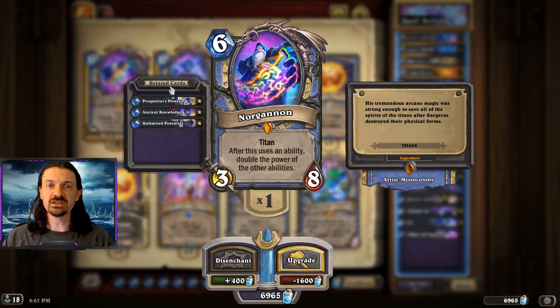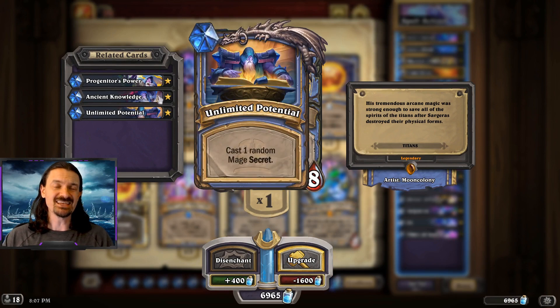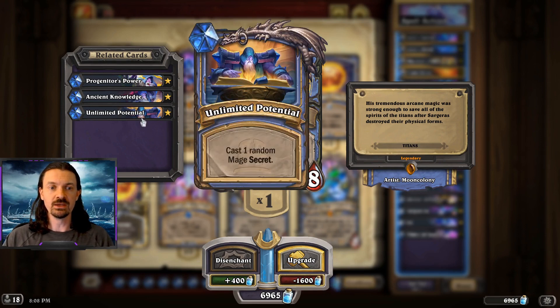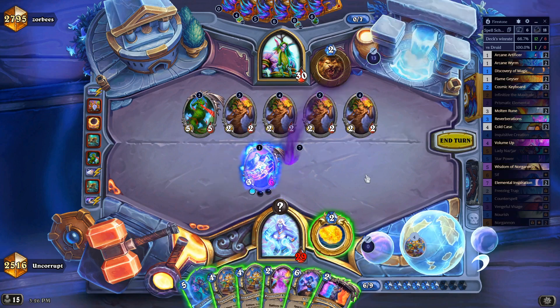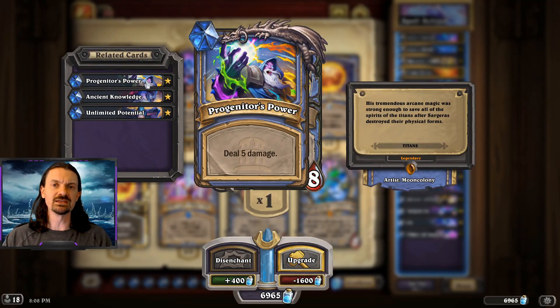A special note on Norgannon: in certain matchups, you can play this card and it could potentially just win if you can play it on an empty board. Certain classes actually just can't remove it — Hunter comes to mind. Being able to make your enemy's cards cost one more is going to give a greater chance that Norgannon sticks. The second time around, you could potentially deal 10 damage, as it will be buffed. Or you can Reverberations and deal 10 damage twice — it offers a lot of good utility in certain matchups.